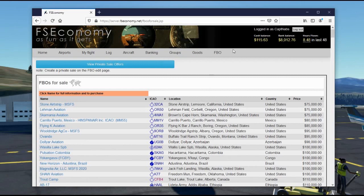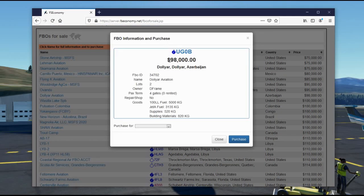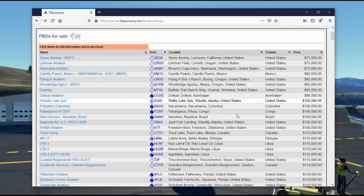In order to buy an FBO, you go to the purchase FBO page. As long as you have enough money in your bank account you can buy any FBO. You can do research first — let's pick one at random: Dalyar Aviation in Azerbaijan. It gives you the airport, a bit of information about its size, and the commodities it has. When you purchase the FBO you also purchase the commodity stored there, which can sometimes be worth more than the FBO itself. You can check the airport information page for operations per month, which is a key factor in whether the FBO will make money.